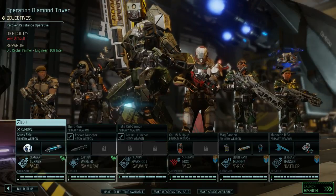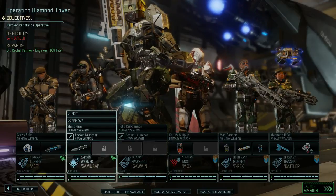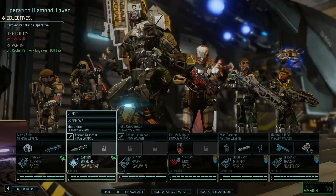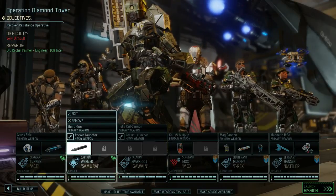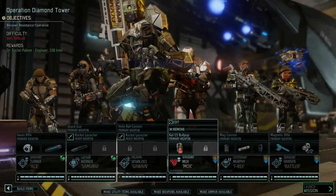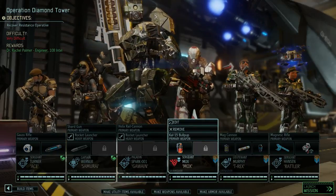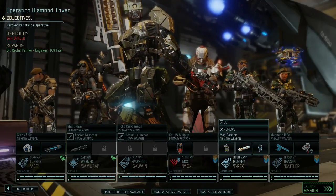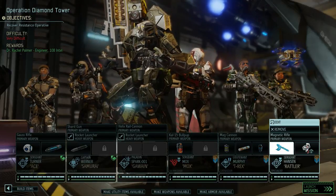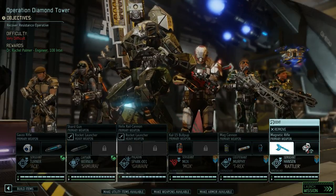We're taking Sergeant Ace Turner — he's got our battle scanner and the blue screen rounds. Captain Samurai Werner with her EXO suit with the AP rounds. Sparky, of course, is coming as well. Sergeant Mox has an incendiary grenade. Lieutenant T-Rex Murphy has a flashbang, tracer rounds, and the EMP grenades. And Sergeant Rattler Hansen has the Skulljack and a medkit.